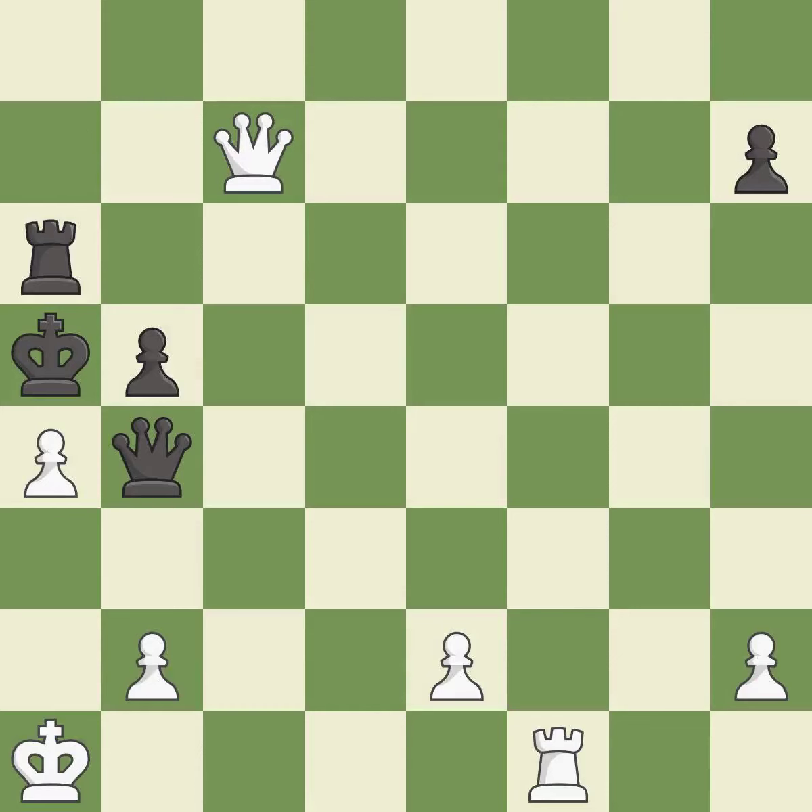This moves the queen to safety. This loses material — it is an inaccuracy. This wins material. This threatens to force eventual checkmate.